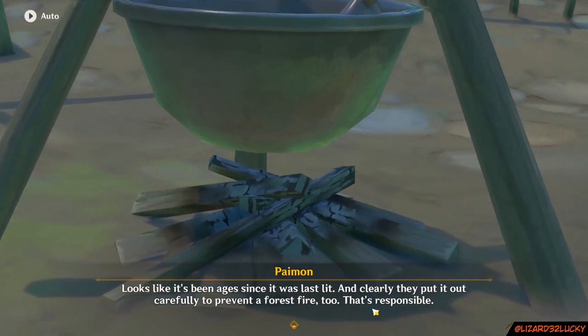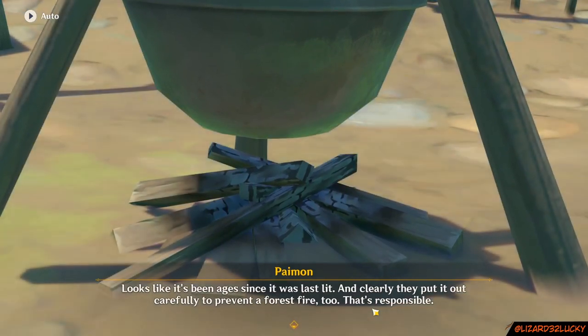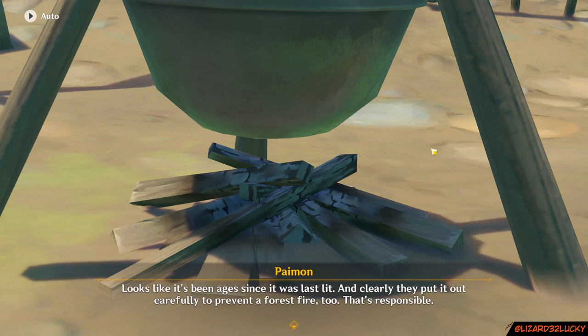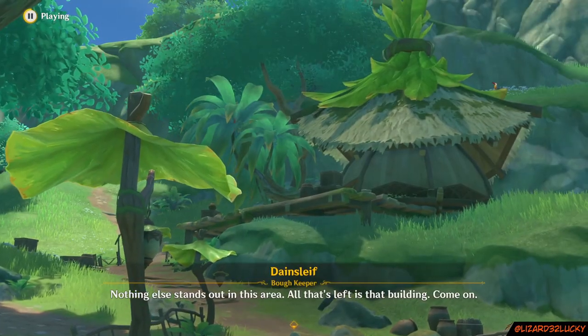Something is odd about here. We don't actually have to do two paths to look up three objects — we're only right away. I think we actually can see our progress story-wise. We don't need to actually go check this tree, although Paimon has to say anything out loud. Nothing else stands out in this area. All that's left is that building. Come on.